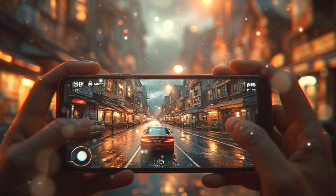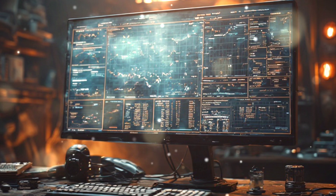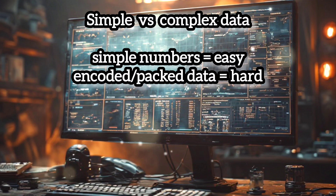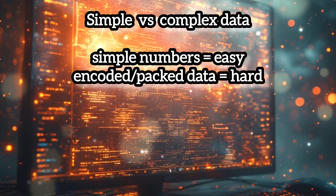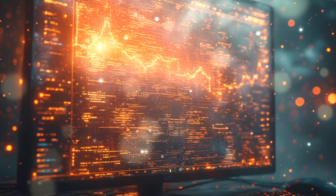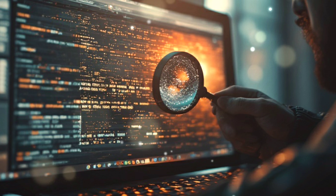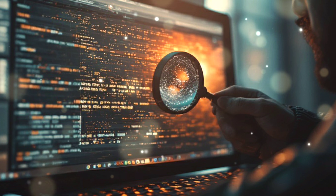It becomes a quiet war in the background. The data itself also matters. When a game uses simple numbers — normal integers or floats — they're easy to find. But when developers pack the data, encrypt it, XOR it, or compress it, the hunt becomes more complicated. Not impossible, but definitely harder. Some values are buried in arrays or behind multiple levels of pointers, turning a simple search into a deeper investigation.